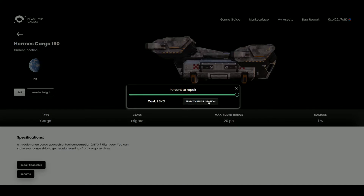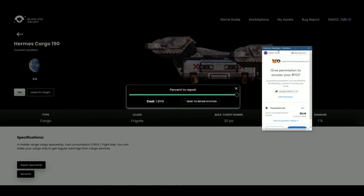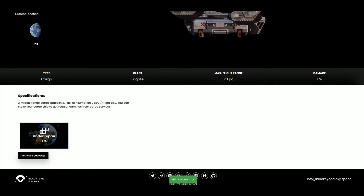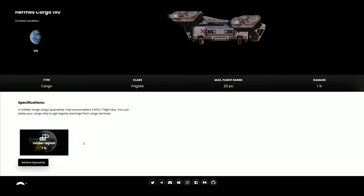For example, if your ship is 70% damaged, it would cost 70 BYG and would take 70 hours to repair. When you have decided how much percentage you wish to repair, continue with the transaction. Once done, you will see your ship repair status at the bottom of the asset page. Once this process has finished, you can retrieve your spaceship and continue leasing your ship.